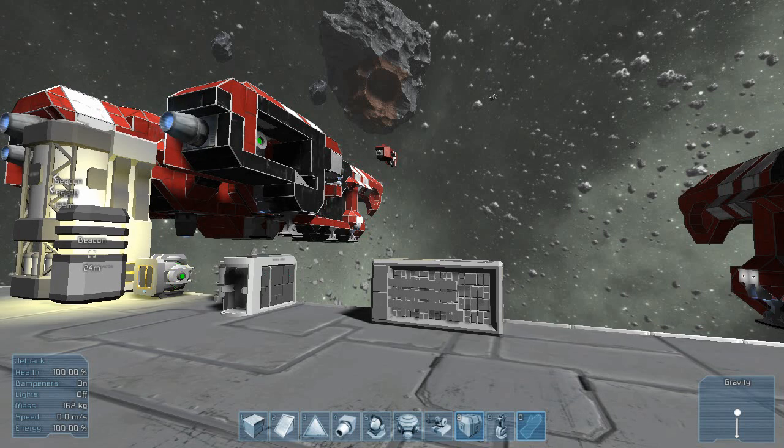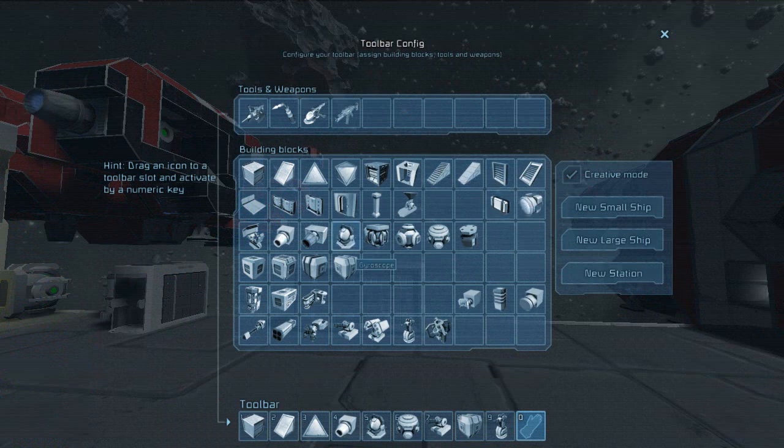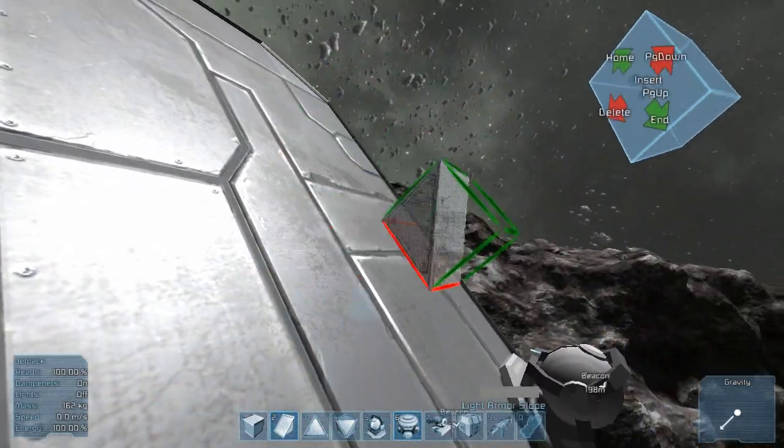First things first, to access your inventory you simply press G. Currently the game is only in creative mode, which is why you can spawn everything you want. At the top you have your tools and weapons, which you can easily drag down below as well. To use these items you simply just have to drag them down to your toolbar and press the keys that match to place down the blocks you want.